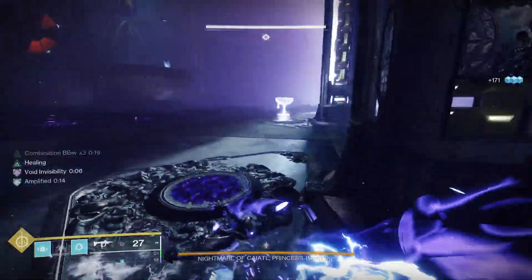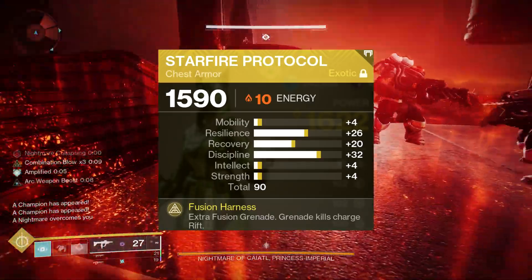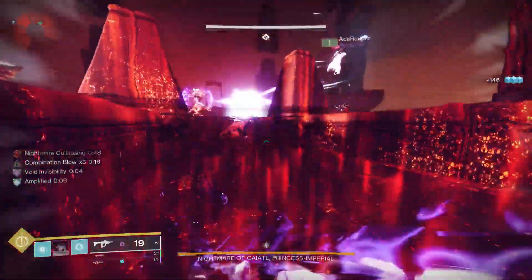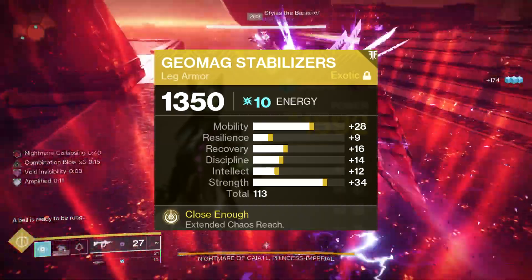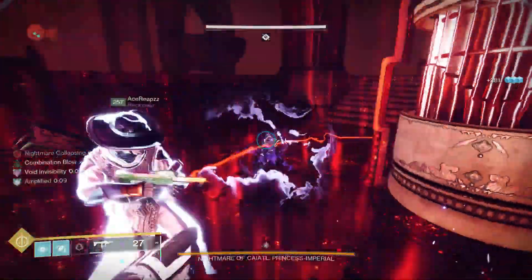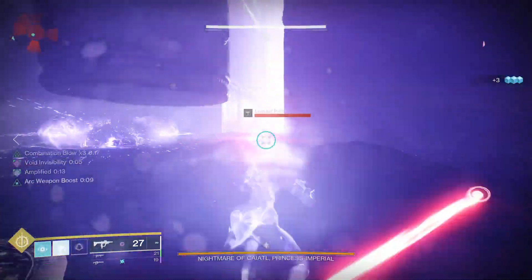Let's go over exotics first, just because they're a little different compared to a legendary piece. Exotics work the same as a legendary piece statistically — the only difference in the base stat is that exotics can drop at a 70 (rarely), while legendary pieces drop at a 68. You might have seen a 71 on an exotic — that does happen, but only on legacy exotics from Forsaken and further back.